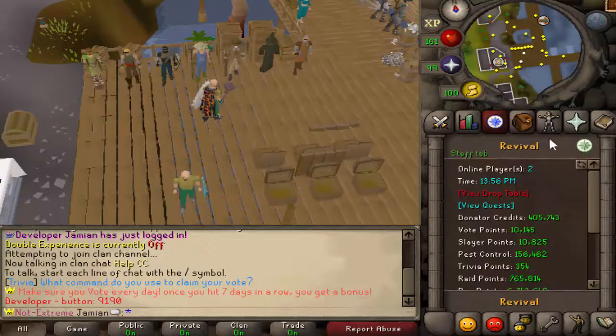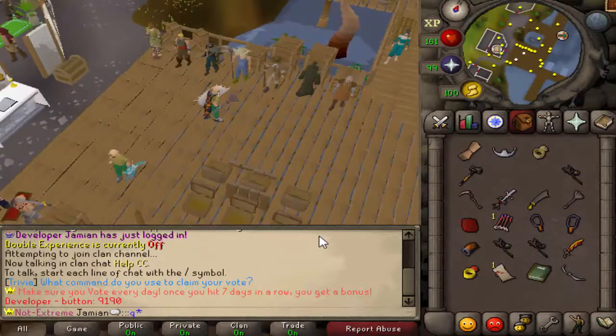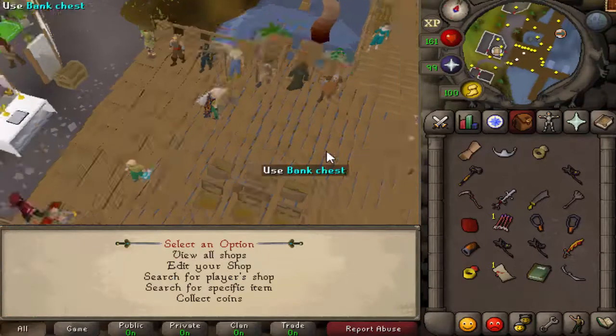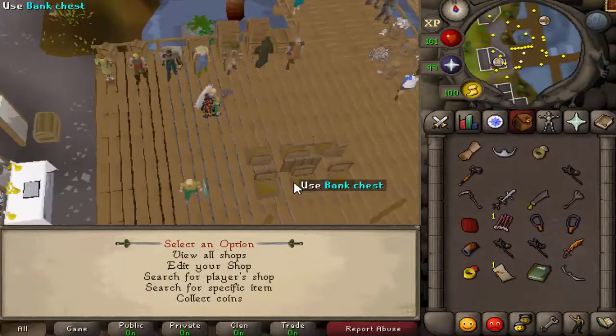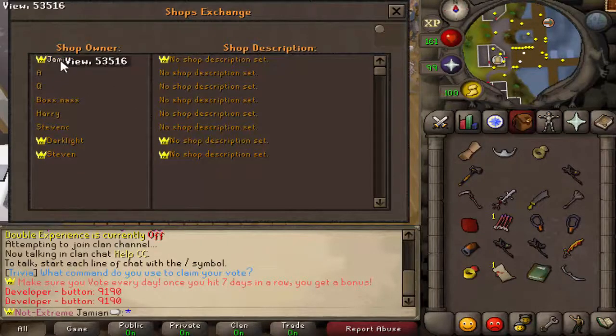We are on a little test world with apparently Harry. I think a few people will have access. This isn't how it's going to look in the grand scheme of things — I'm just showing you what it all looks like for now. So yeah, Vuel Shops. This is my own shop, my own description set.